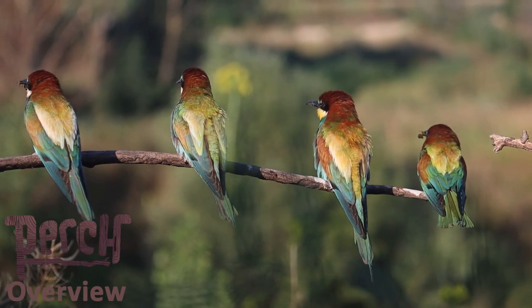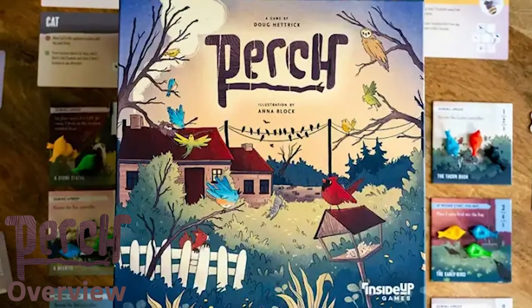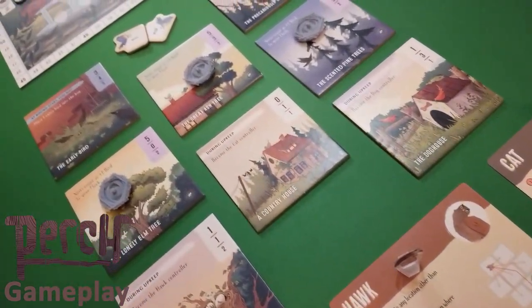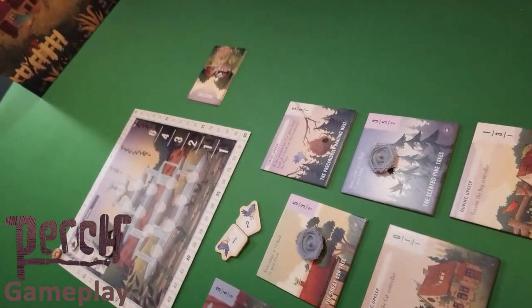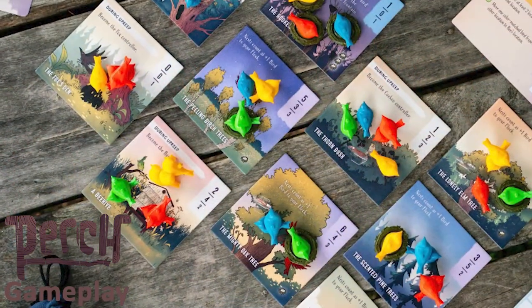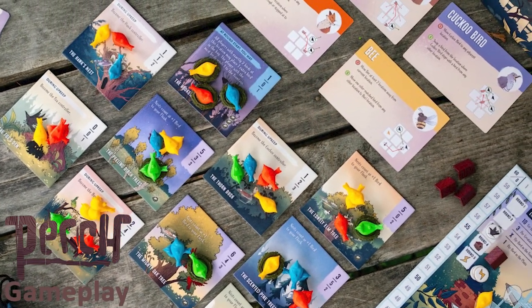Keep your feathered friends close and your enemies closer in Perch, a battle of the birds. Players fight for control of locations by commanding birds of their own and other players' flocks, earn points, and command woodland creatures by having the most birds on a location, pushing your foes off the perch, and breaking ties to take the lead. The game takes place over five rounds.